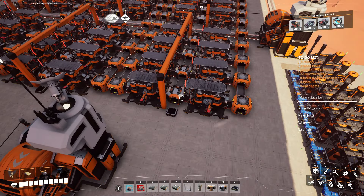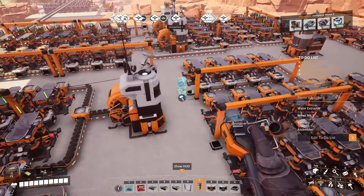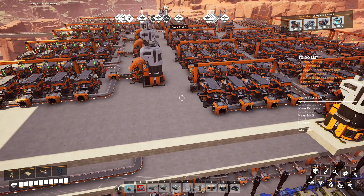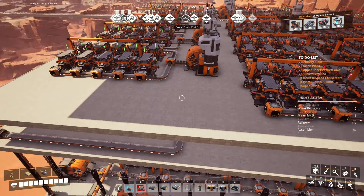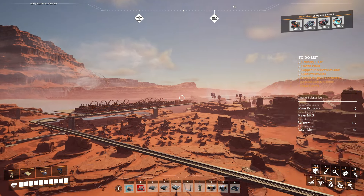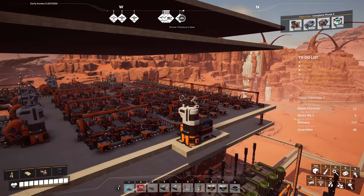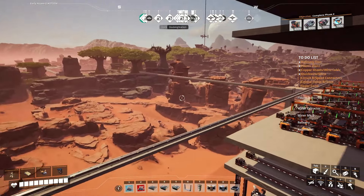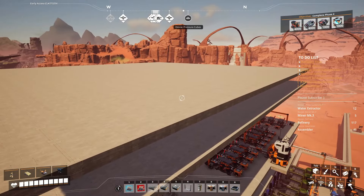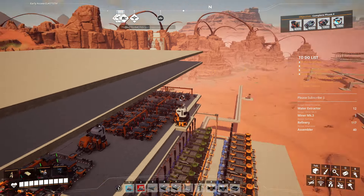I appreciate you guys coming back. I hope you enjoyed part one of this build — it's been quite a journey. This is the third of four final space elevator parts. I haven't put any into the space elevator yet. I already have a thousand nuclear pasta ready to go in storage, and probably about a thousand thermal propulsion rockets also ready. Today we're going to be finishing off the assembly director systems, taking the supercomputers, computers, and circuit boards from here.